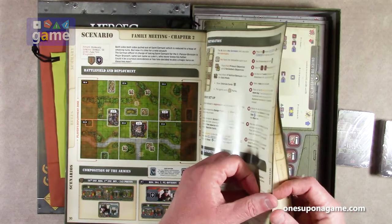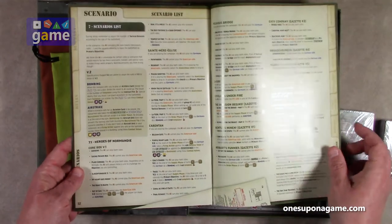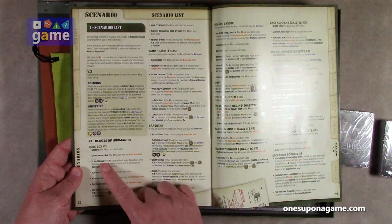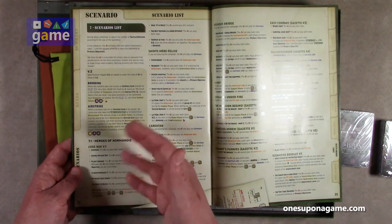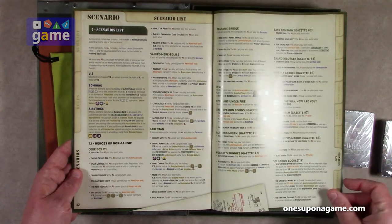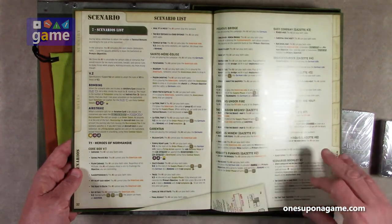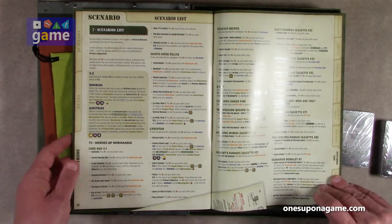Here's the Normandy core box scenarios list, and this is what I'm very excited about. The AI can play both sides in Godsend. In Saving Private Rex, the AI cannot play the Americans. In Playing Carnage and Slaughterhouse 5, the AI can play both sides. It guides you through which ones can be played. You've got St. Mary's Eglise, Carentan, Pegasus Bridge, D-Day, Civilians, End of Fire, Invasion Begins, Hobart's Funnies — all the different scenarios. It's pretty darn cool.